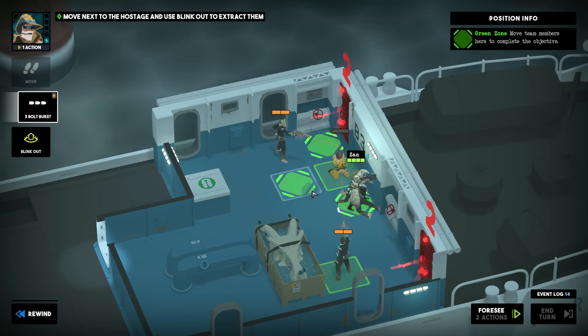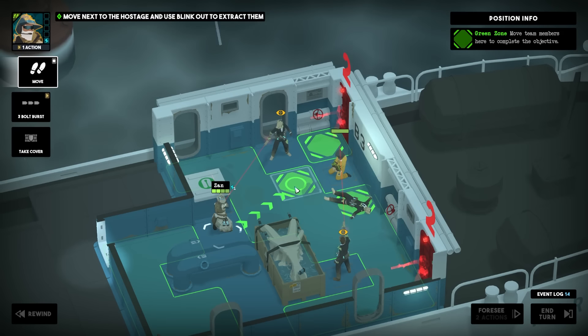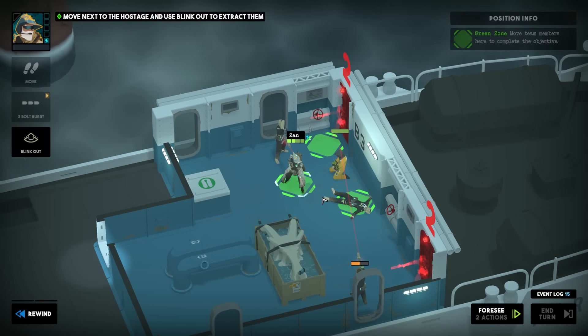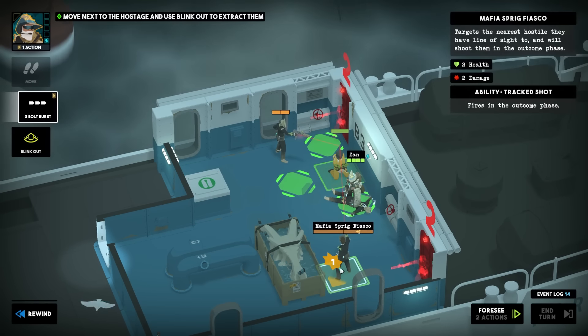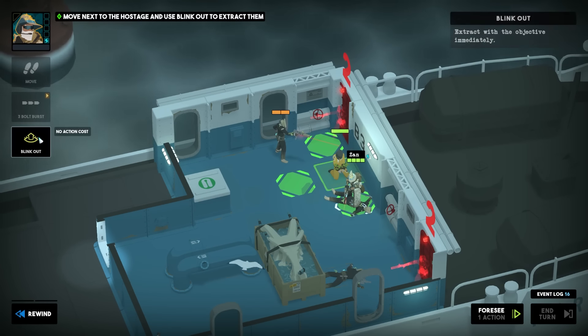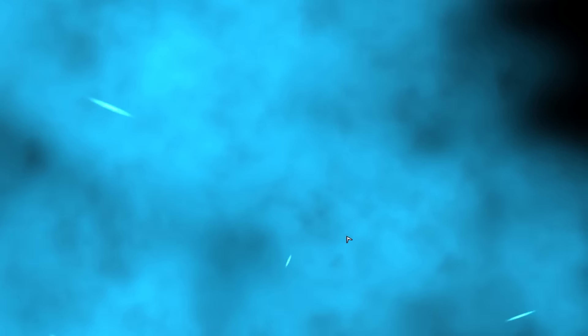I wonder if I could hold on — can I move here and block the incoming shot? Oh, never mind, I can just immediately blink out. I think we have to move here, and before I leave I need to execute this mafia guy. We'll take the three-round burst on this guy — that knocked him out — and then this guy's looking at the hostage. Blink out. Tactical breach wizards — there you have it.